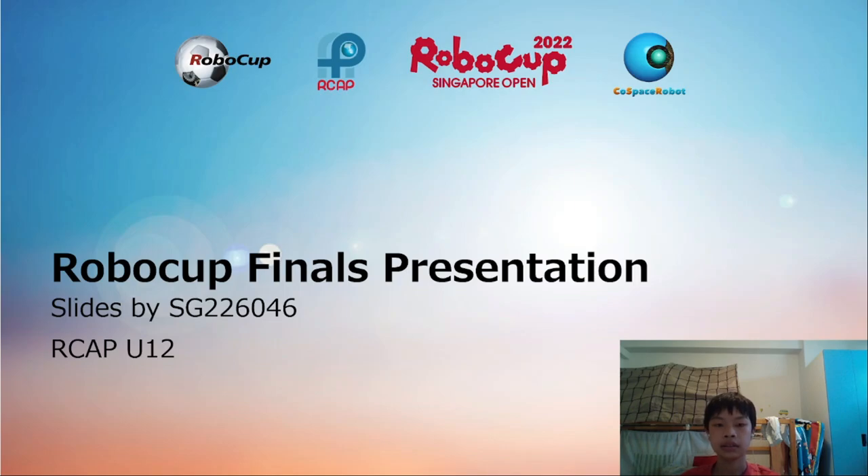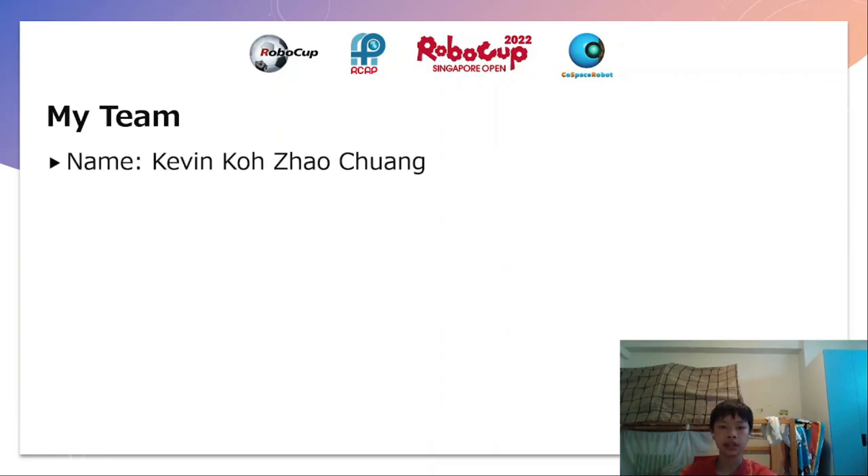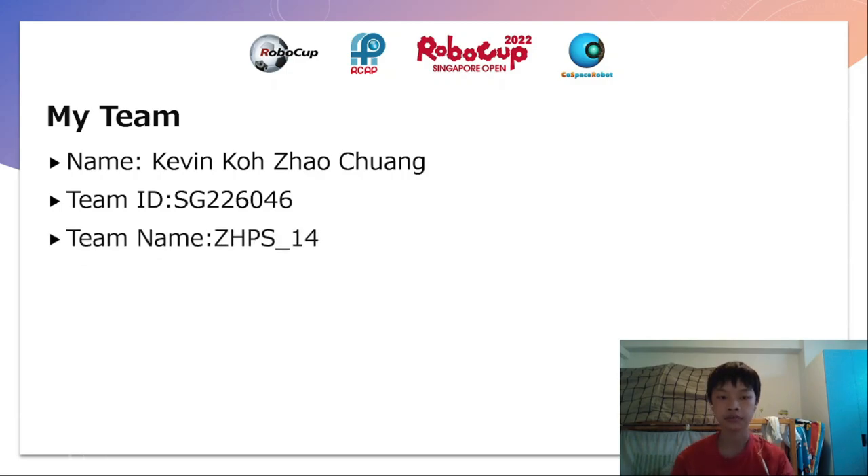Hi, this is SJ226046. I'll be presenting for the RoboCast Finals. My name is Kevin Koldow-12. Team ID is SJ226046. My team name is ZHPS underscore 14.